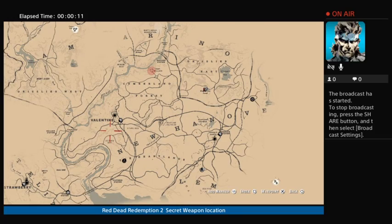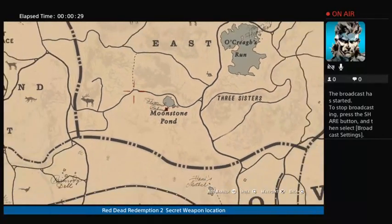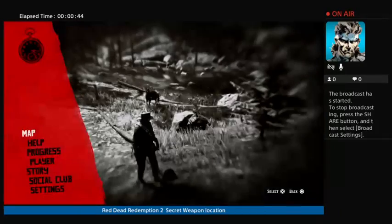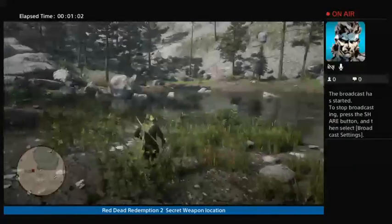I found a secret weapon — I don't know if anybody knows — in Griddle to the East called Moonstone Pond. You're up here early in the Moonstone Pond. So let's show you what it is, and you can keep coming back and getting it. There's the pond.